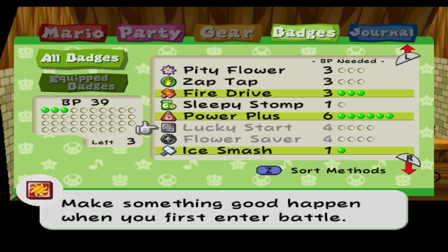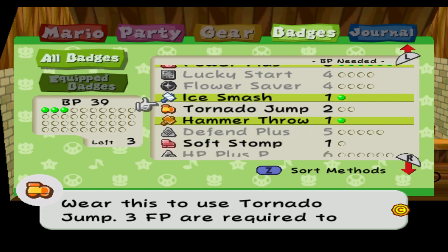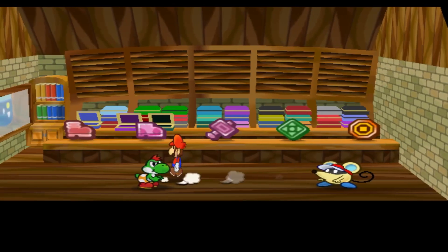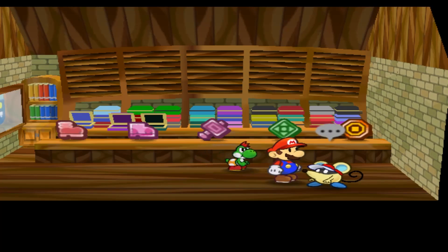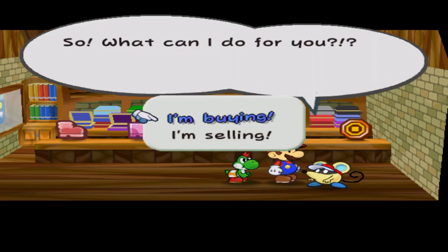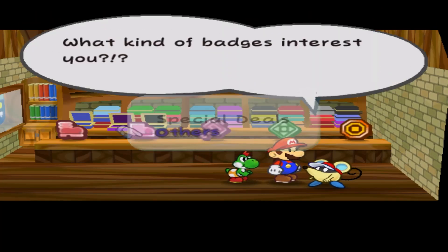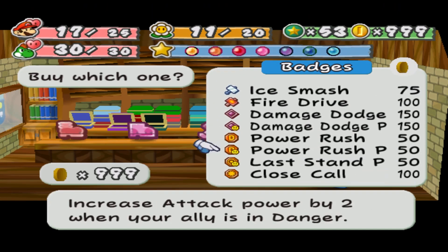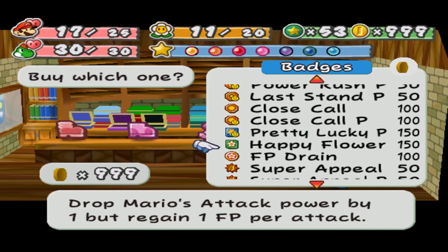Zap Tap is tempting. Lucky Start — I want that back, so we'll save. We'll do one more round of level up before grabbing that. I already have a Head Rattle. I'm buying others. Ice Smash, Fire Smash, Damage Dodge. All Pretty Lucky P.